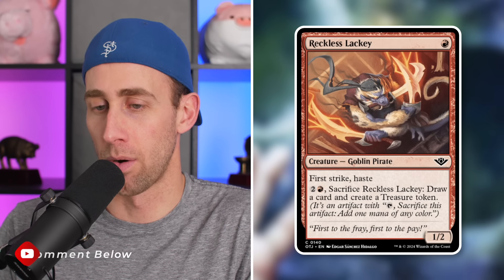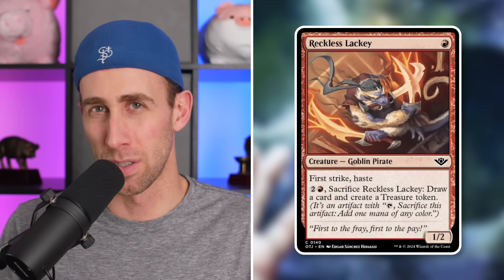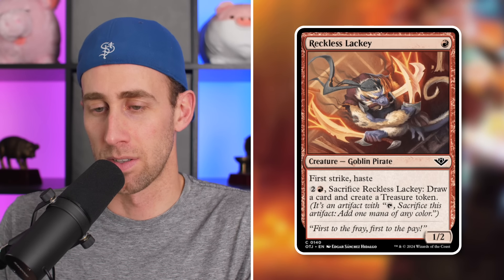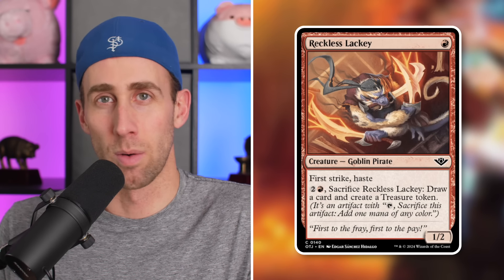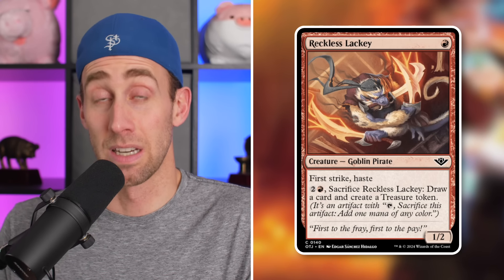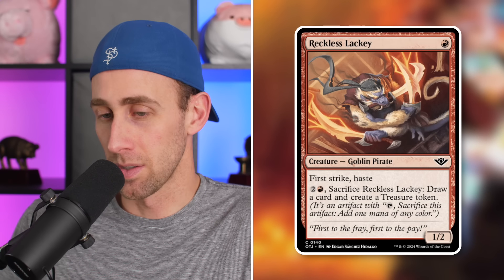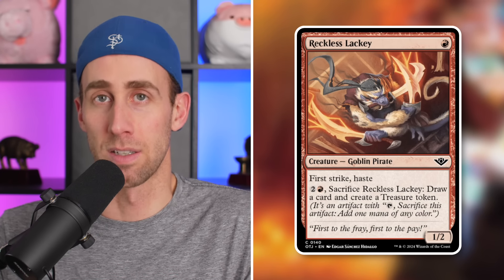Next up, Reckless Lackey — we actually saw this one in a leak. A 1/2 Goblin Pirate with first strike and haste for a single red mana. Pay two and a red, sacrifice it to draw a card and create a token. It's kind of like Raging Goblin — the original 1/1 haste — but now we're seeing just how much better they've gotten. A 1/2 first strike haste pirate that can also be sacrificed to draw a card and create a token.